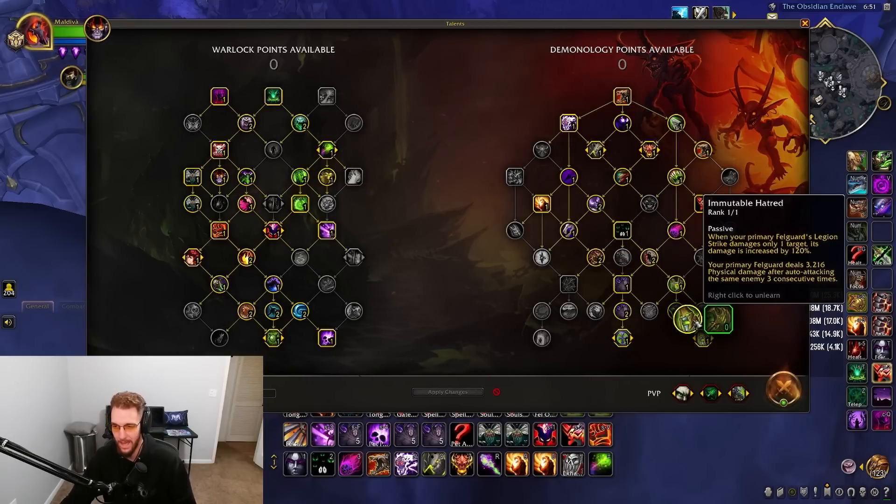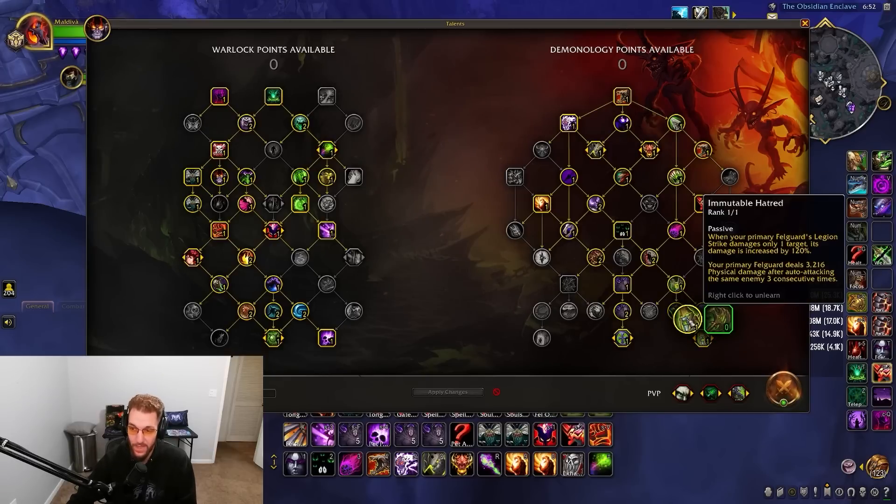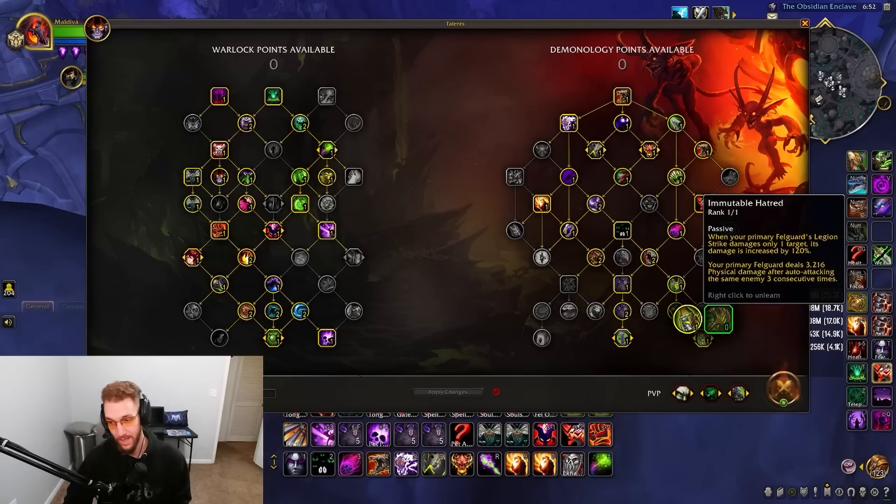Last but not least, Immutable Hatred: when your primary Felguard's Legion Strike hits only one target, its damage is increased by 120% — that's the big part. The Felguard also deals physical damage after auto-attacking the same enemy three consecutive times, though that's lower on the breakdown. This means if enemies spread out you're getting destroyed by the Felguard. I've tested without this talent and there's a big difference in Legion Strike damage.